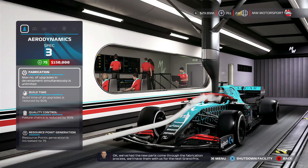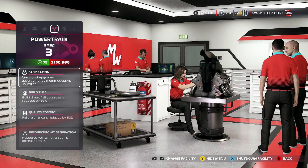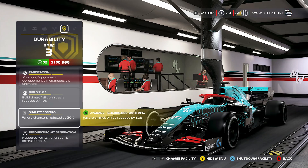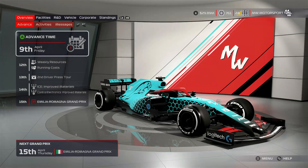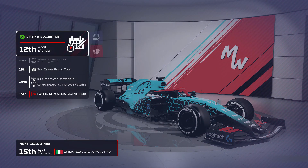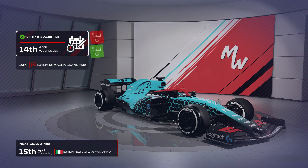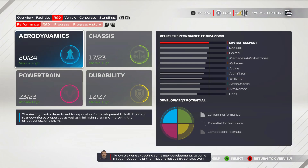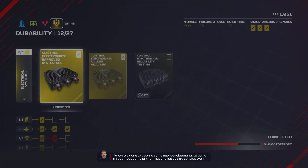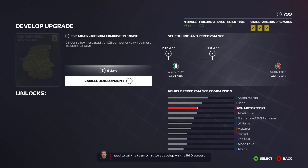I want to get level three on the power mapping to reduce component wear, but we need our claim level to be 15 and it's 14 at the moment. Facility upgrades are coming in. On durability, we're only at level 2 and want to get up to spec 3 on build time and quality control. We're leaving resource point generation at level one since we get plenty from practice programs anyway. We have an ICE durability failure — that'll come in for Portugal.